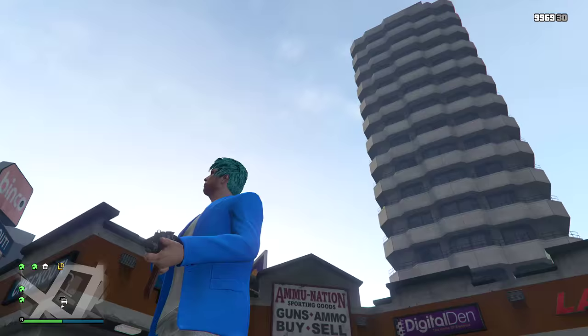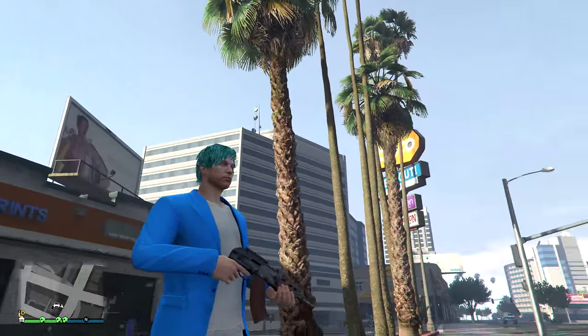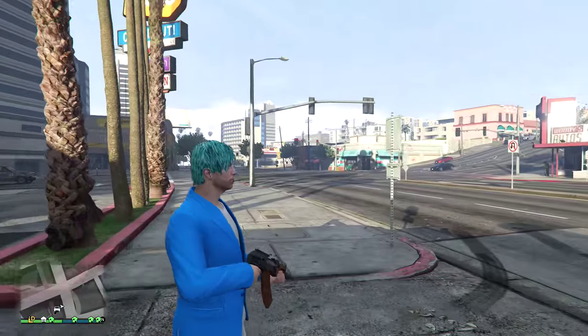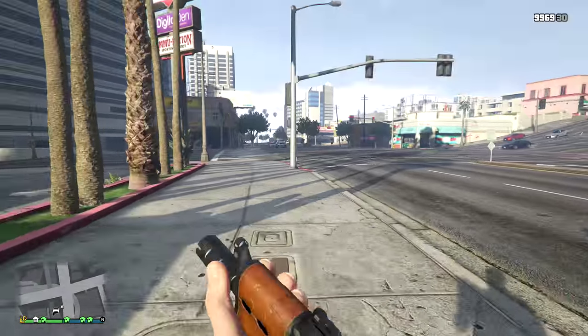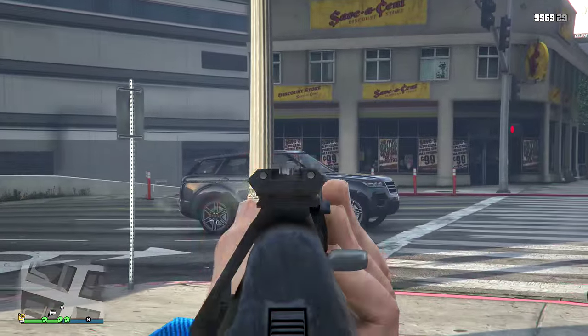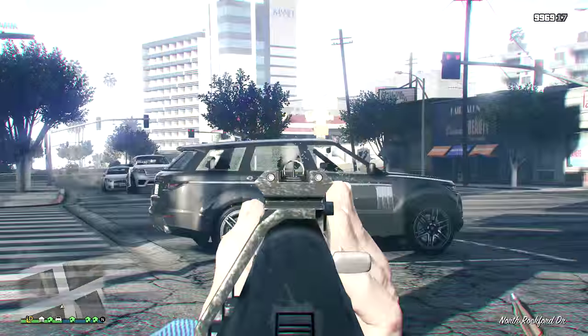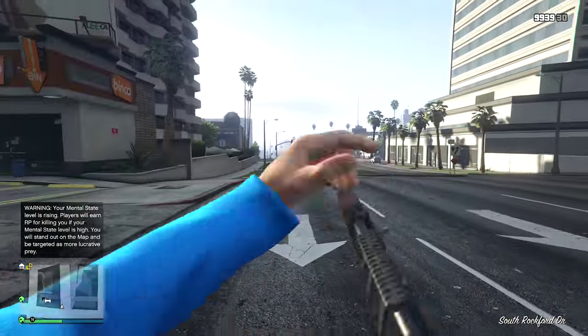The Compact Rifle is a weapon added in the Lowriders Part 2 DLC, also known as the Lowriders Classic DLC, and it is a new assault rifle in GTA Online manufactured by Shrewsbury. It can be bought for about $14,000 and is based off the AKS-74U.